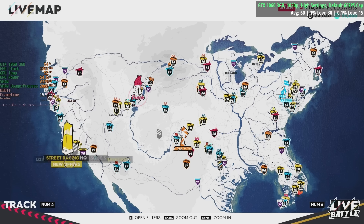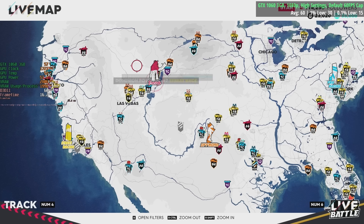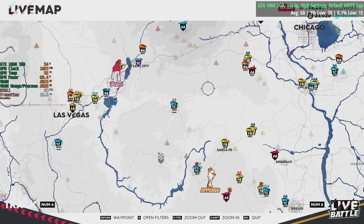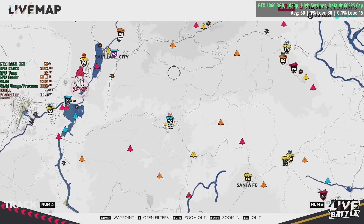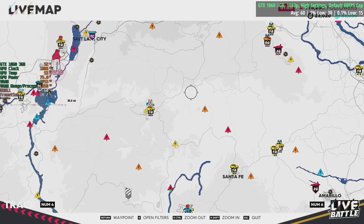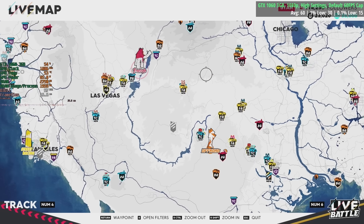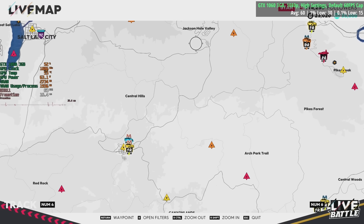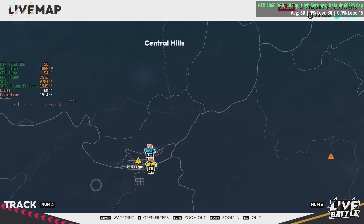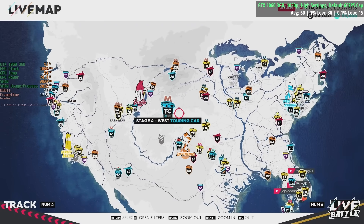We've got events at Lake Tahoe, San Francisco — I think this is California, Los Angeles down there, Vegas in the middle, Chicago up here. My American regional geography isn't great — I live in the UK. Salt Lake City, Santa Fe — some of these are actually the nicest areas to drive through in the map. Let me know in the comments if you live near any of these places.